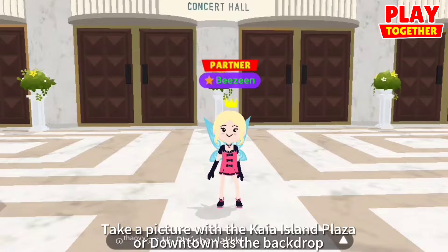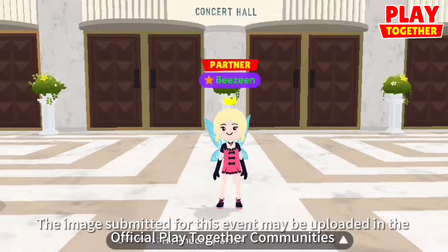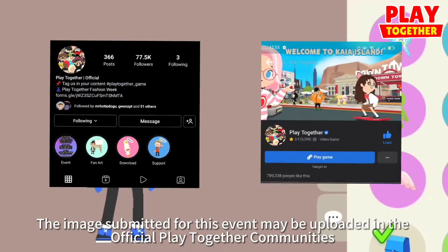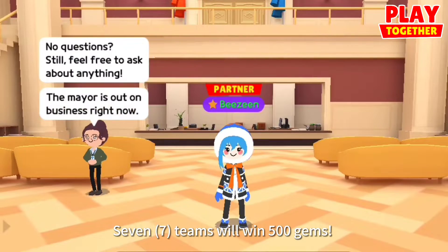Take a picture with Akaya Island Plaza or Downtown as the backdrop. The image submitted for this event may be uploaded into official Play Together communities. Seven teams will win 500 gems.